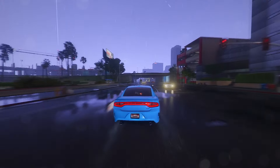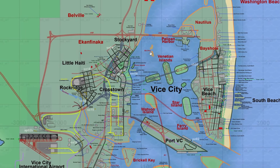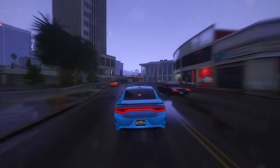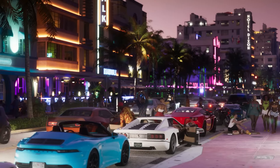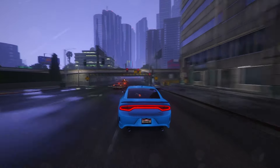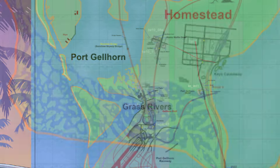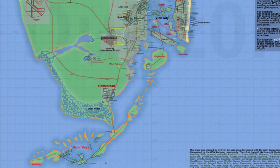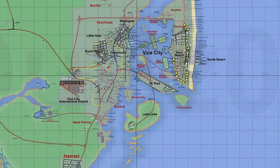Let's initiate our examination by diving into the GTA 6 mapping project. For those not aware, this stands as the most extensive and refined community-driven mapping endeavor, aiming to deduce the GTA 6 map with the utmost accuracy, leveraging evidence from leaks and the primary official trailer. In our previous map analysis, we scrutinized significant alterations in the Bordgorn and Grass Rivers areas, expanding the map to an impressive 18 by 8 kilometers. However, today's exploration will predominantly focus on alterations in the Vice City region.